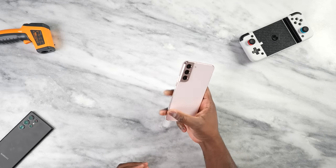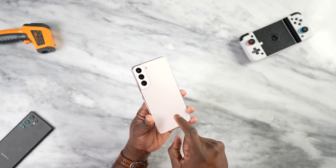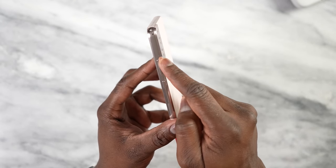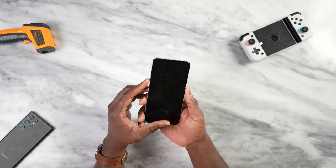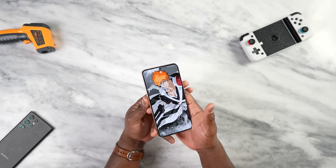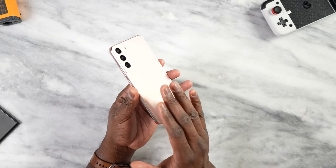We have the Samsung Galaxy S22 Plus here. We've seen gaming on the Galaxy S22 Ultra, but what is different between the Ultra and the Plus? Starting with design, it's very similar to the S21 line, except it kind of stops here — a little different design language. In terms of size, you're looking at a 6.6-inch display, and this is powered by the Snapdragon 8 Gen 1. If you're in the UK, you'll get the Exynos version.